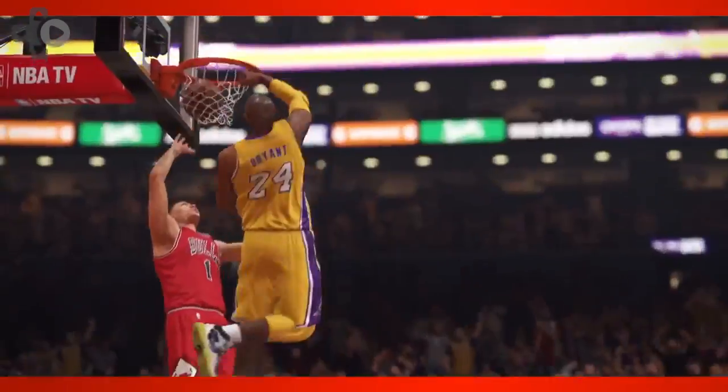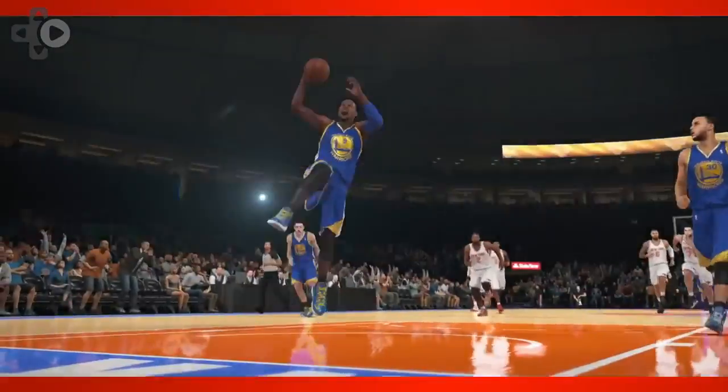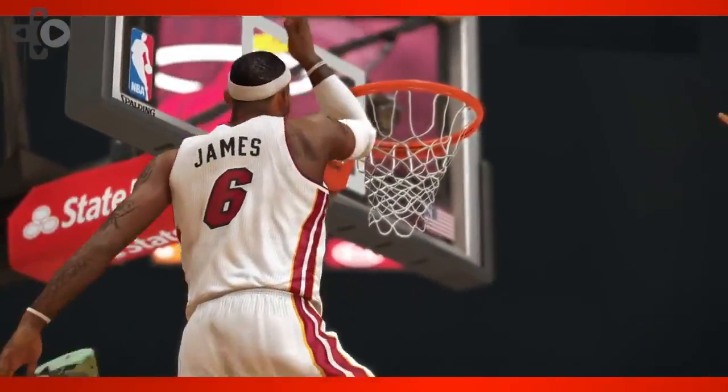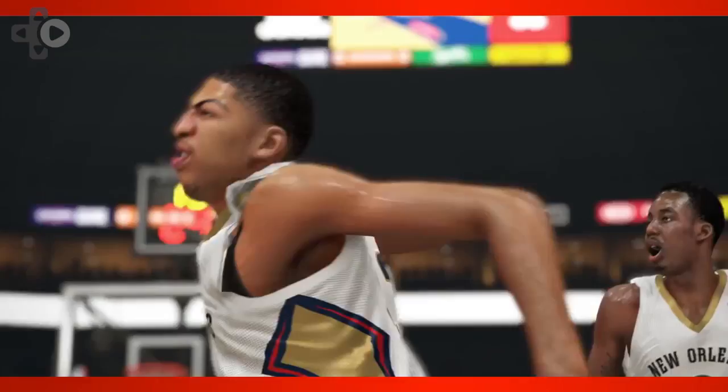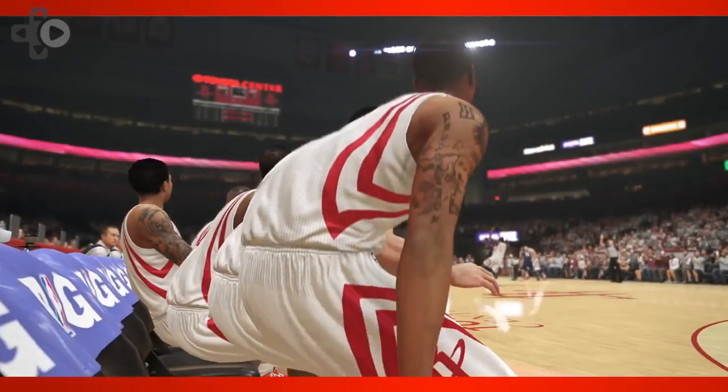The big thing for us was to really nail the way everything looks, both from the faces. We went out and 3D scanned over 80% of the league, not only for the shape of their face but also their expression. So you'll see if LeBron smirks, that's LeBron's true smirk in the game — same goes for Harden or any of the players that we went out and got. That allows us to really bring out the emotion in them. The amount of detail in the animations has just taken a huge leap.